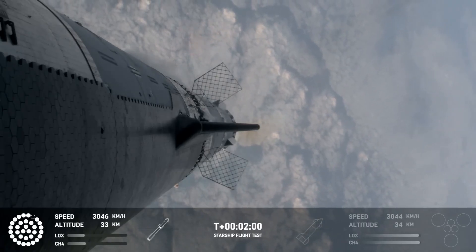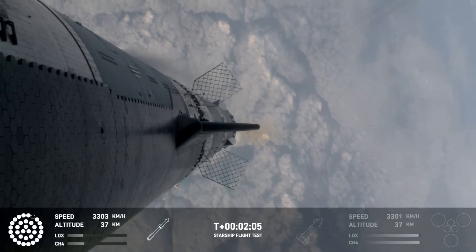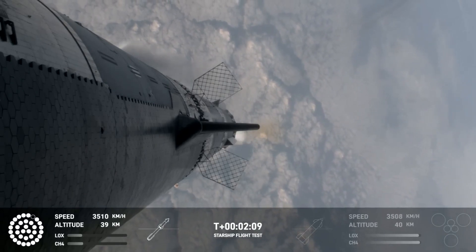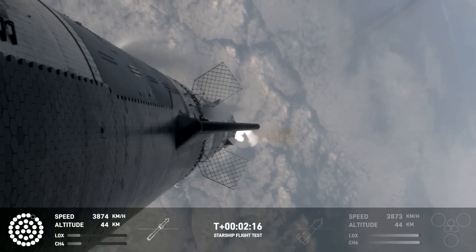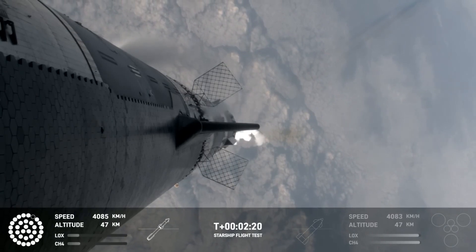All but the three center engines on the booster are going to shut down, so the booster never stops its thrust while we go through this hot stage maneuver. After that, the booster is going to do its flip and start heading back. Then the ship will be on its own power on its way to space. That should be coming up in just about 30 seconds from now.